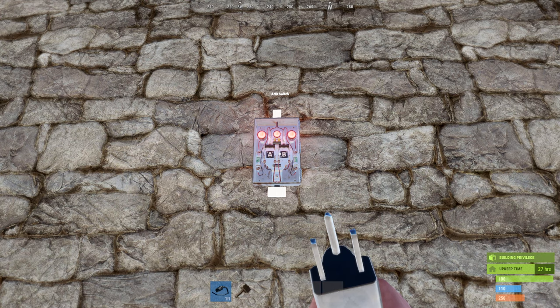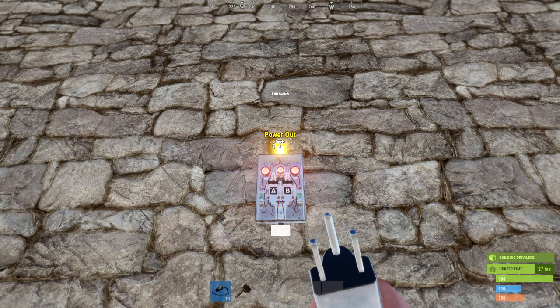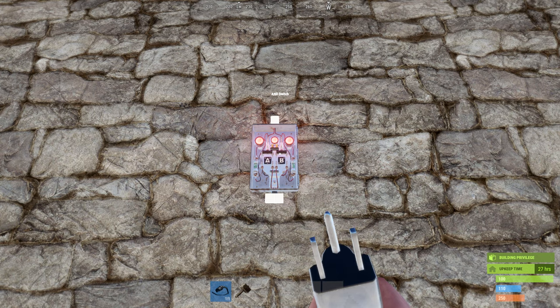Let's move on to switches. The AND switch will route electricity throughout your base only if both energy sources are active. On the bottom left you have input A, bottom right input B, and a power out on top. I normally don't use this because I don't require it — I go with the OR switch instead. A practical use for the AND switch is in a trap base: I had a heartbeat sensor and a laser detector both hooked up to an AND switch connected to a door controller, so when I backed up, only one power source was active and the door would close.